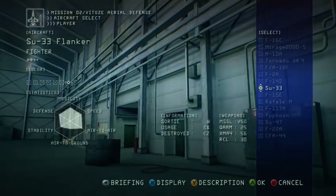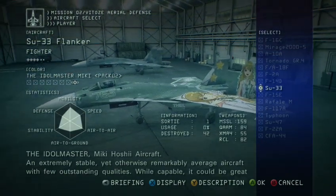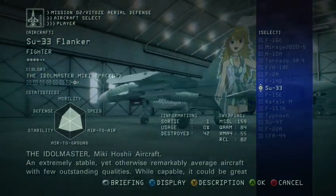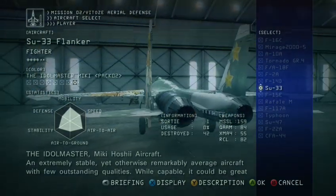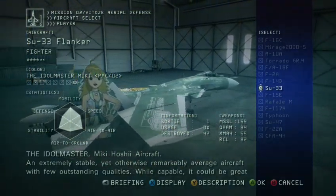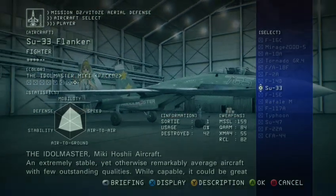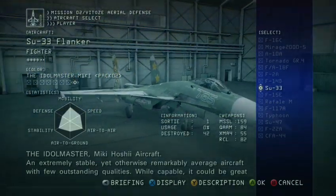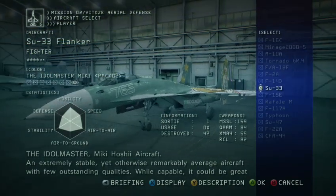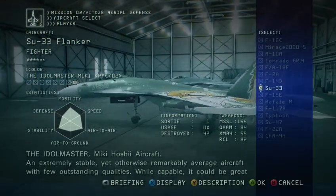Number 4 is the Idolmaster Miki — largely because you get more weapons with it, it's more stable while maintaining speed and maneuverability, and you get a bit more air-to-air and air-to-ground because of the extra weaponry. Also, this is the best first Idolmaster plane to start out with because it has no quirk — that is its quirk. It's unremarkable. So if you want an anime waifu on your wing but don't want to deal with random quirks, this is the Idolmaster for you.